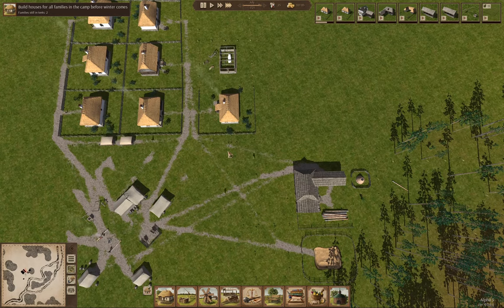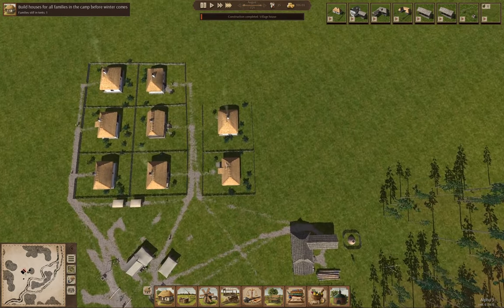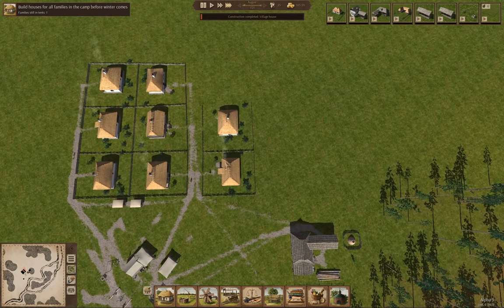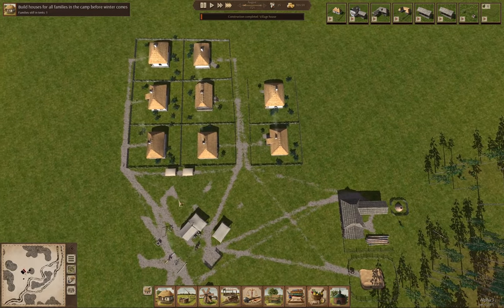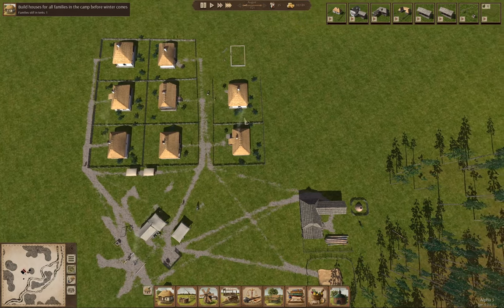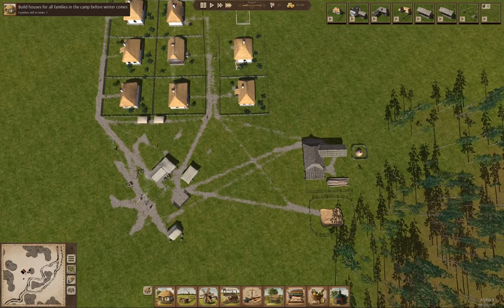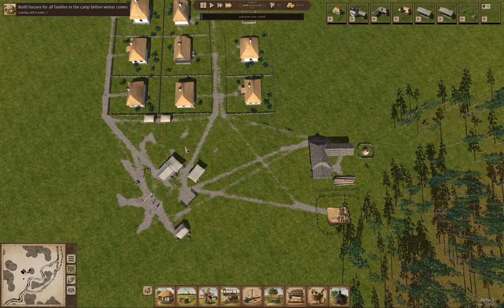Watching a video like this, where you see the initial game startup, probably gives you a little bit of a leg up. Then you'll be able to get things going — it took me two or three games before I really got dialed in how to do this. Isn't it neat how the people actually travel and wear paths in the grass? You end up with basically streets — the grass wears off. The last house is going to be up in August, and then we'll have no more families in tents.